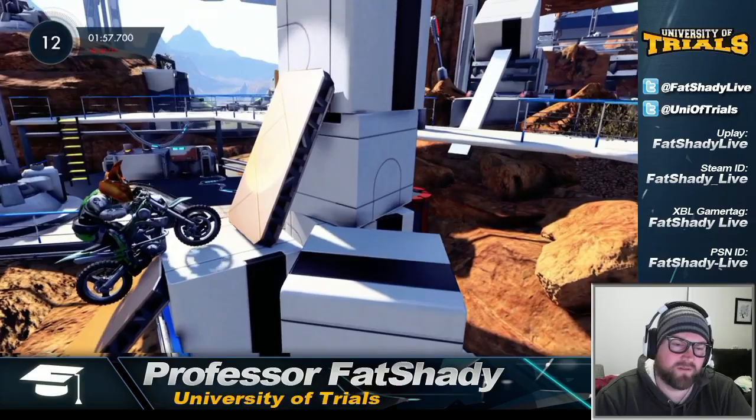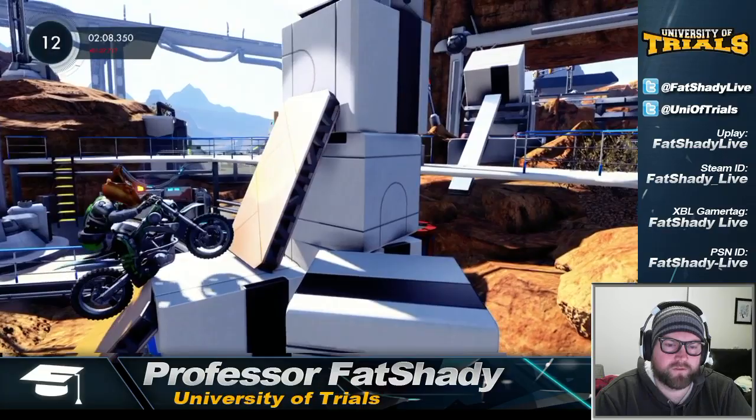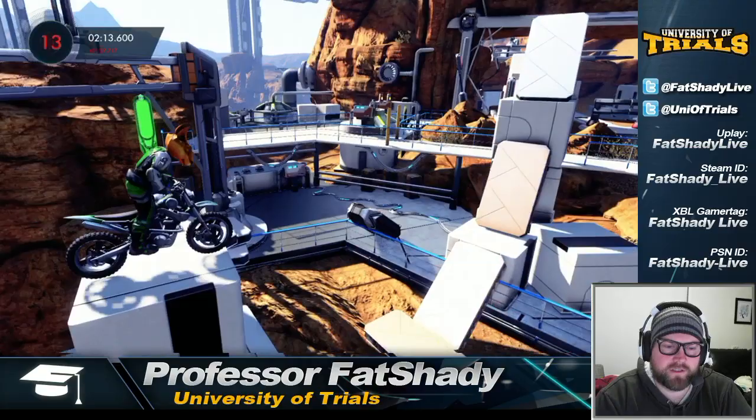This part here I find pretty straightforward. The technique I use is I get my bike to about halfway here, then I gradually press left on the analog stick to lift the front wheel up — I kind of want my front wheel to match the angle of that platform, and then transition into a forward-leaning position.